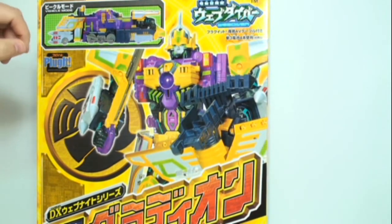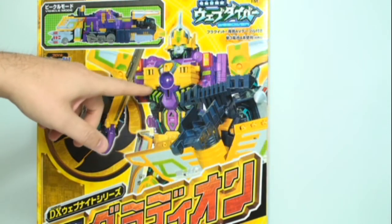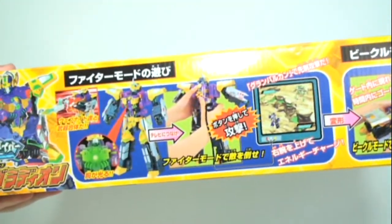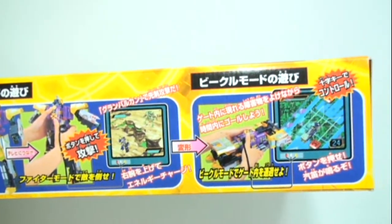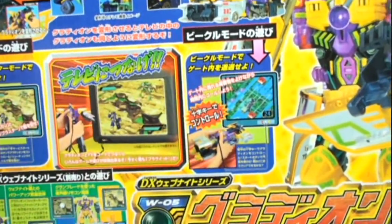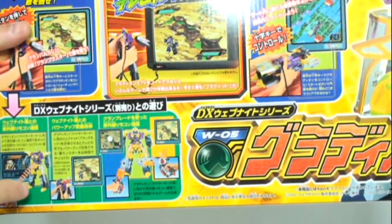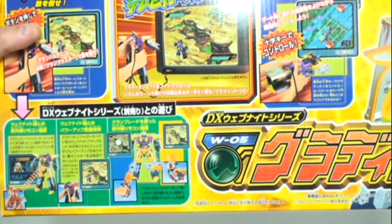His packaging is very nice — a very large box. All the Web Diver toys come with their symbol on the box, which is really cool. Gladion here is the gladiator, and somewhere on the toy or beast mode you can see this symbol, usually in the infrared area. Flipping it to the side, we can see he can combine with some of the other Web Diver toys, and we can see he's got two main game modes. On the back we see a transformation sequence. Another cool feature is that if you have him plugged into your TV and you bring another Web Diver toy near through an infrared signal, Gladion will actually register that character and display their bio and tech specs on your TV screen, which is a really cool and unique idea.